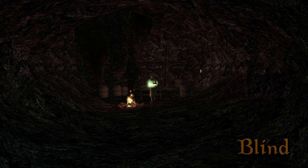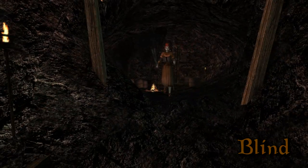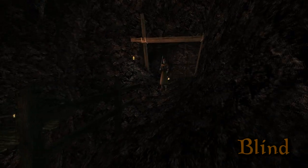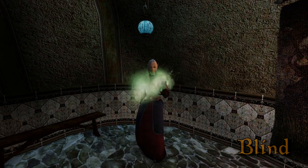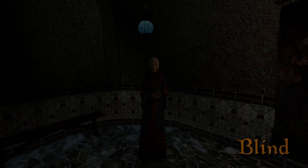Blind. Blinds are target making it harder for them to see you. The magnitude of the spell determines how much vision is obscured. Blindness will make it difficult for enemies to see you and hit you as a result. They will still try however. Here's one at 25%, 50%, 75%, and 100% Blindness.